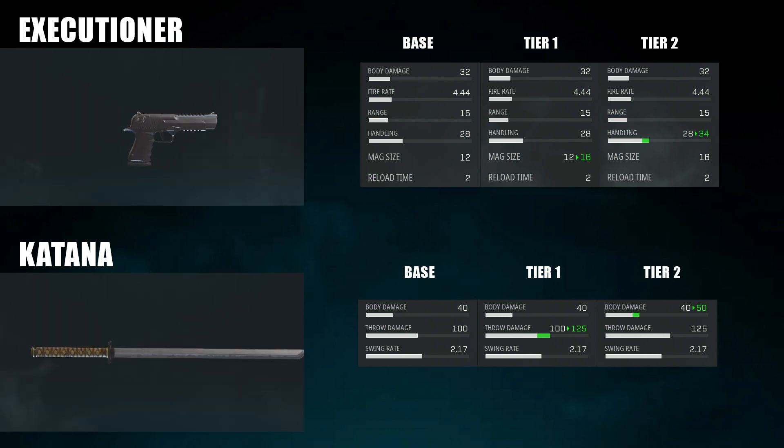Her melee weapon is the Katana — a very versatile melee weapon with a good ability to throw it or swing it depending on the situation. The upgrades really help: tier one increases throw damage to 125, and tier two increases swing damage to 50.